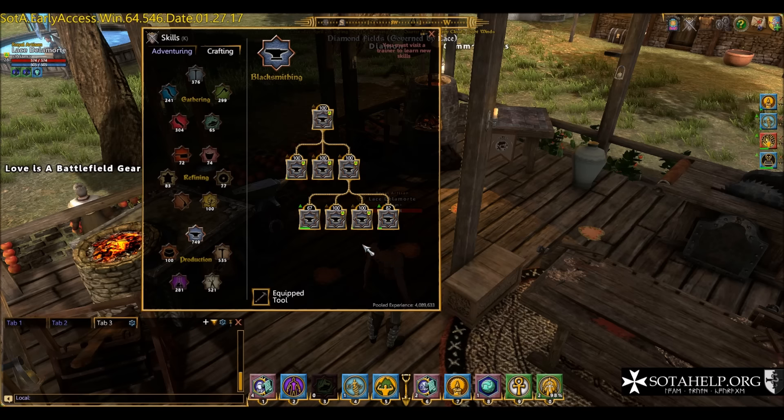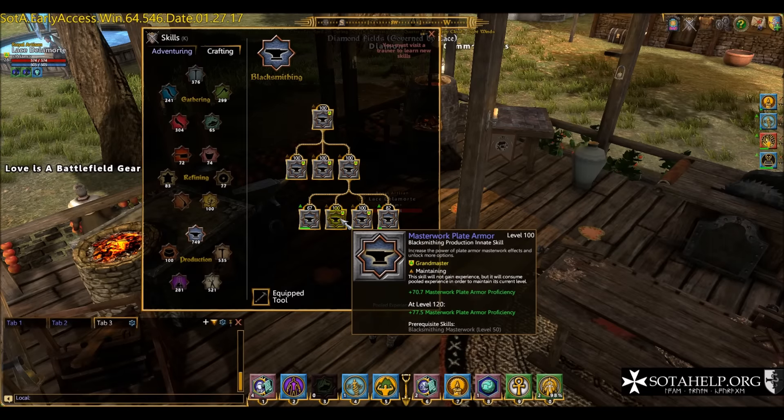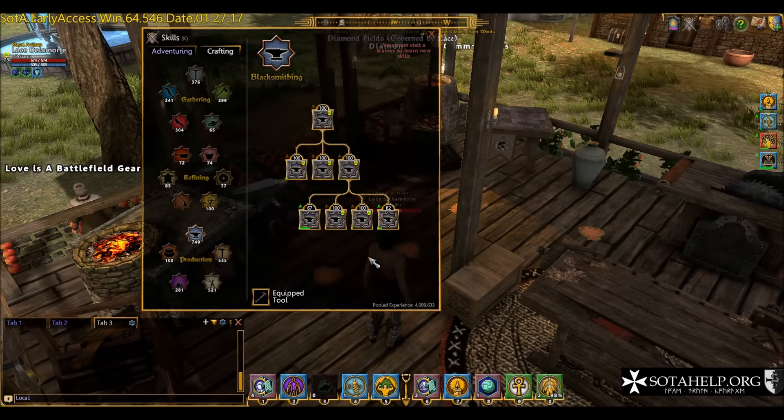However, if you've GMed a sub-skill like plate, you get a chance to add plus 15 durability when you masterwork. So if you make some copper-iron plate boots that come out at 50 durability — not exceptional — the right move is to take it to the station and masterwork it, because you have a chance to get plus 15 durability added. You're not going to get that unless you GM the sub-skill. Same thing with chain. Now I'm going to show you where I failed hard — what I want to save you from.